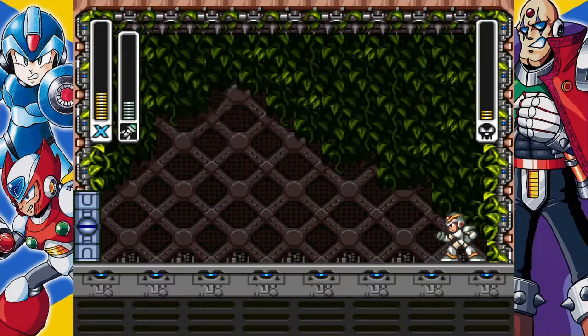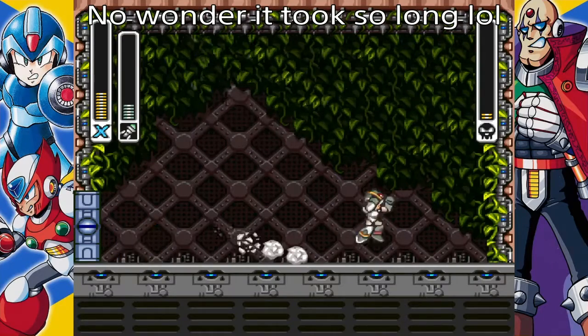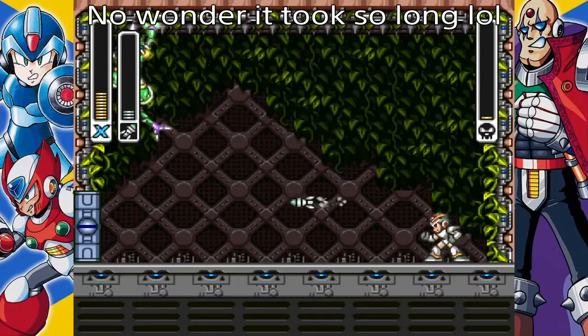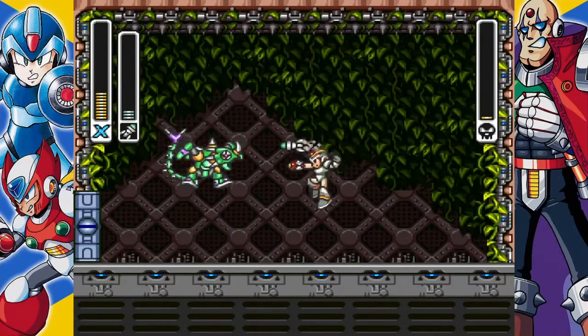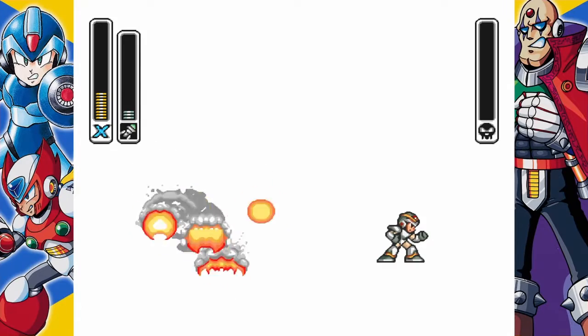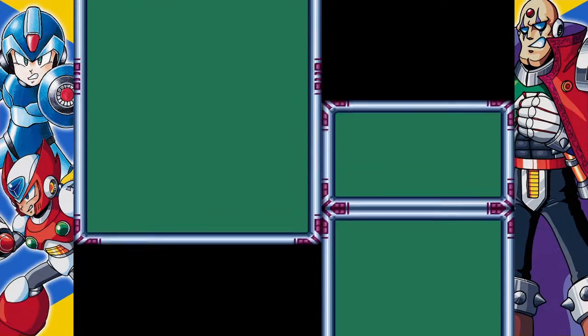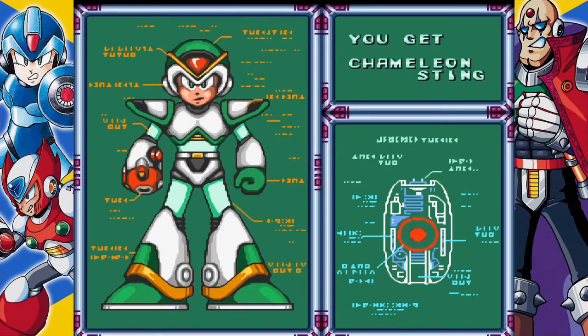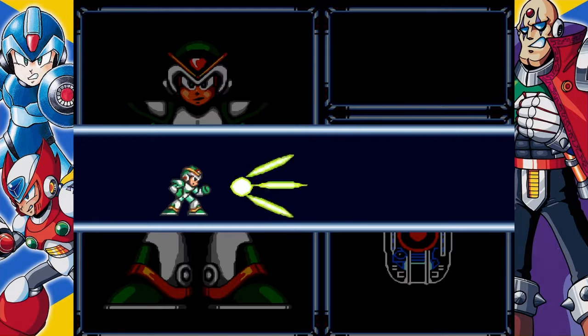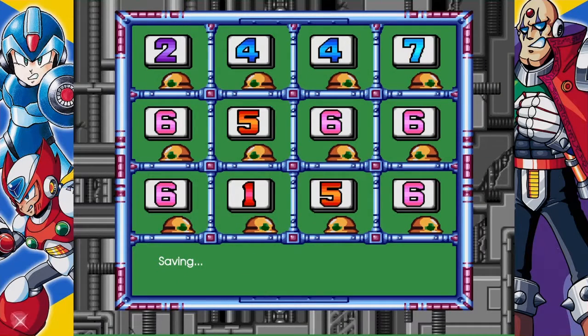We've almost got him. This fight has lasted longer than the others — honestly kind of impressive. You can manipulate Chameleon and lead him where you want him to go once he camouflages, which can be very useful. Sting Chameleon is down after a pretty lengthy battle! For defeating Sting Chameleon we get the Chameleon Sting — not an incredibly useful weapon on its own but charged up it's very very useful. We're going to save the game.